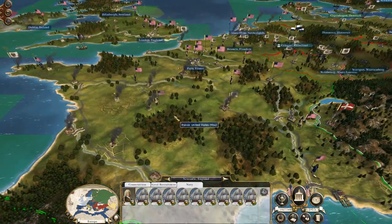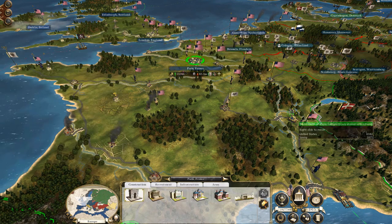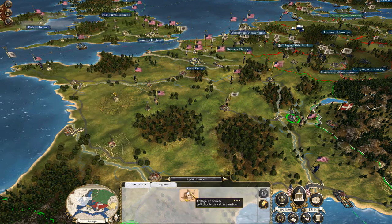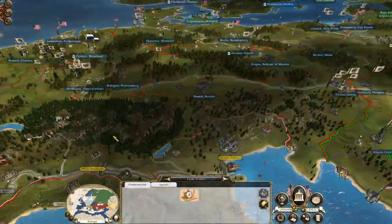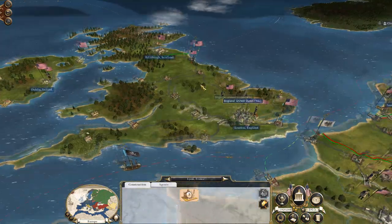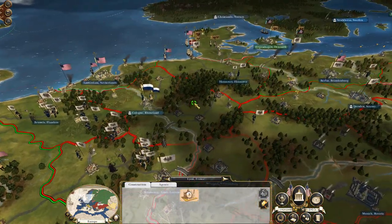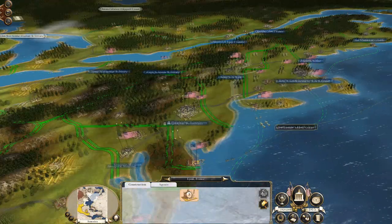I've still got some errant Prussian stacks running around my territory and that's just fine. I'm not really bothered about making sure I keep them out of this area because right now this is sort of my anchor. They won't break through this line, however they will have vulnerabilities trying to break through this next line.